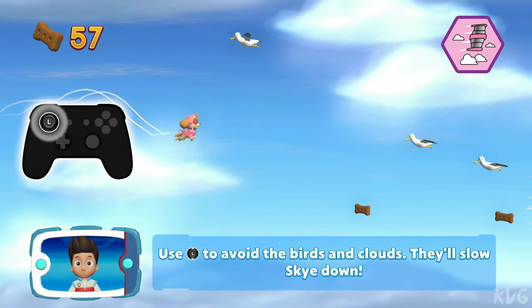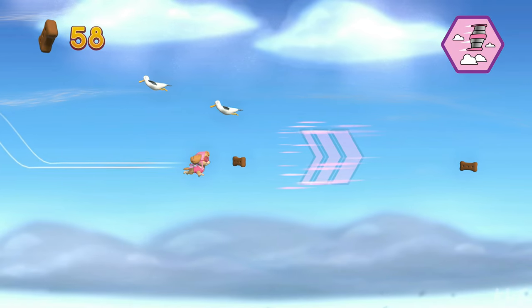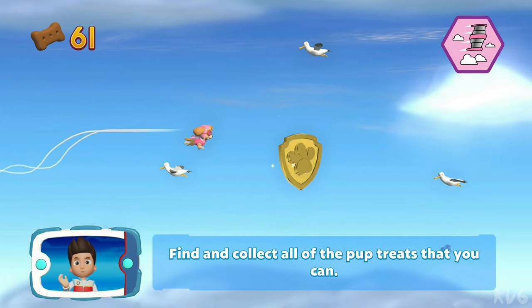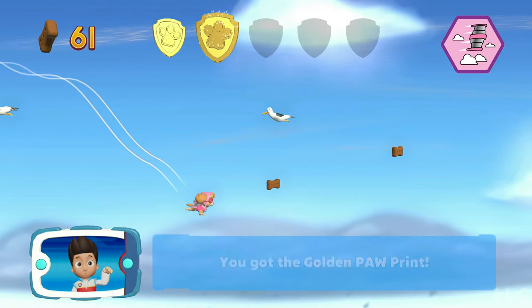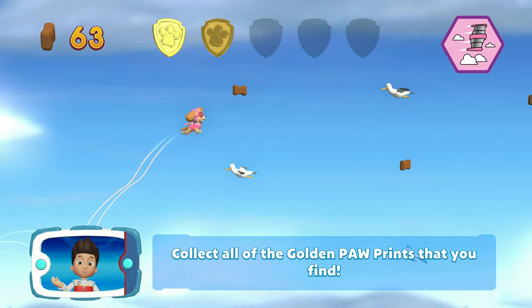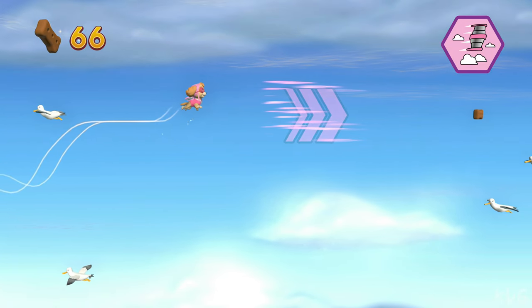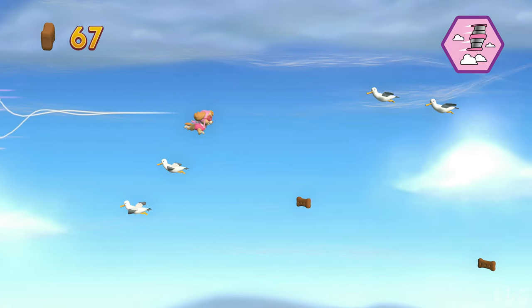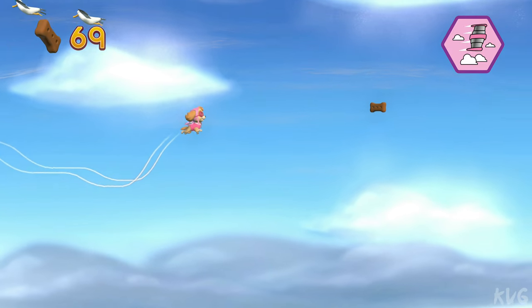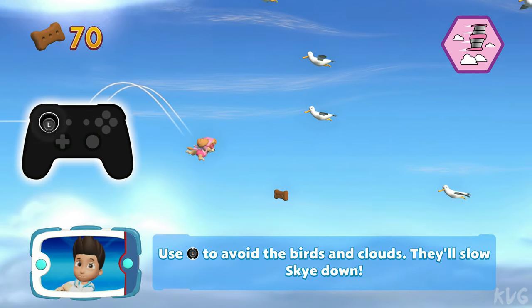Use the left stick to avoid the birds and clouds, it'll slow Skye down. That's great! Find and collect all the pup treats that you can. You've got the golden paw print. Collect all of the golden paw prints that you'll find. Great job!